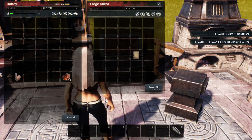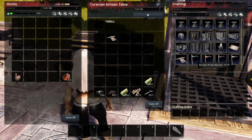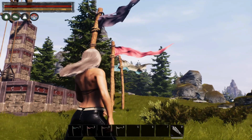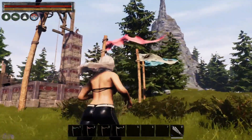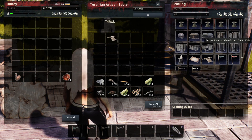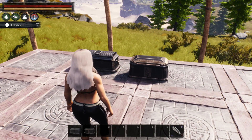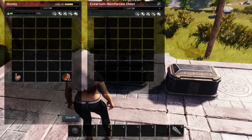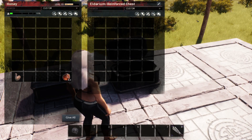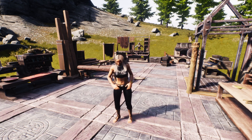Our last two scrolls teach us pirate banners and Eldarium chests. We'll make both of those at the artisan's bench. Here are the new pirate banners — pretty cool for the role player in all of us. And here are our new Eldarium chests — pretty cool looking, like what you'd find inside the dungeons. We didn't test if they hold more than a regular chest, but we'll find out when we get into a Let's Play series on the Isle of Siptah.